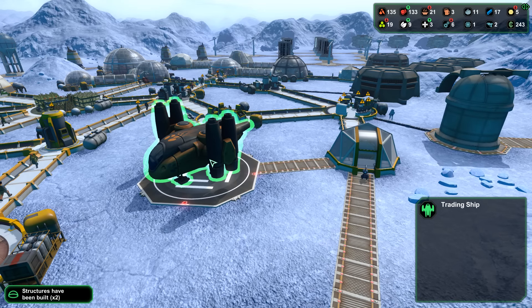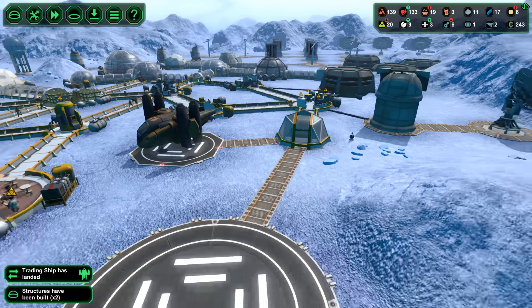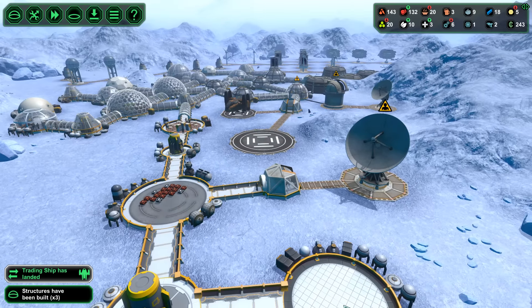Oh, we've got a trading ship. Let's see what he has to offer — 40% commission. That's not too bad. Let's try to get 100 coins from as many merchants as possible. That's going to cost us quite some more. It's going to demand quite some attention from our colonists, but I guess they'll be able to manage.